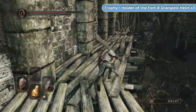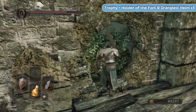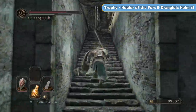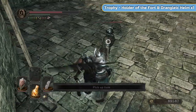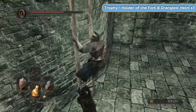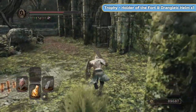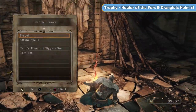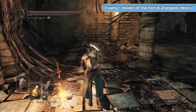Holder of the Fort — that's for getting all of Drummond's equipment. That was the first guy from the memory. So we're going to go to the two side memories again. We're just going to run in, go into the memory, speak to the guy. Drummond first — he's going to give us his helm, which is the Drangleic Helm, and we'll get the trophy, which is the most important part. Then we'll feather back out and go do Ben Hart's — get his trophy and his gear.